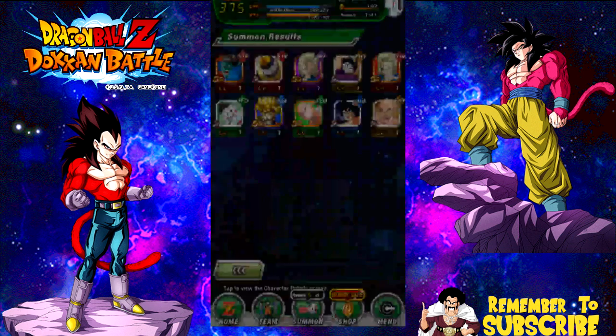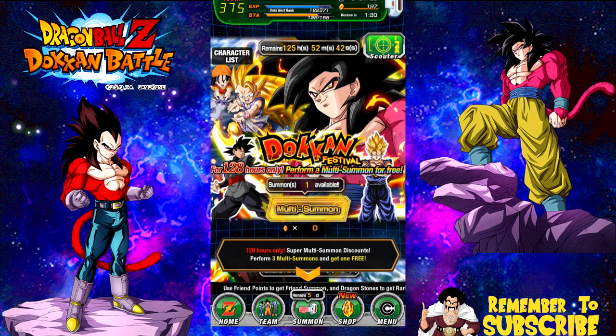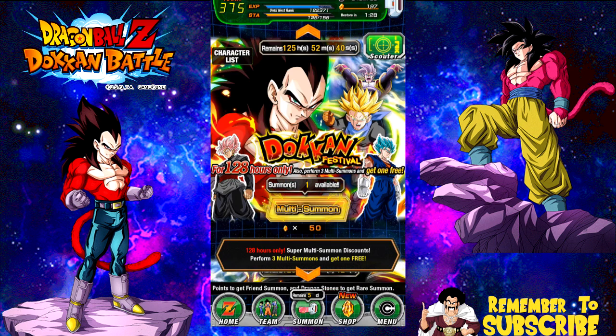We just pulled, like, the entire Z-Fighter force. Look at that — Kid Gohan, Chiaotzu, Krillin, Yamcha, and Tien. You have all the crap ones from the original Dragon Ball, the early stages of Dragon Ball Z. What horribleness is that? Alright, cool — so yeah, now this is back to the 50.